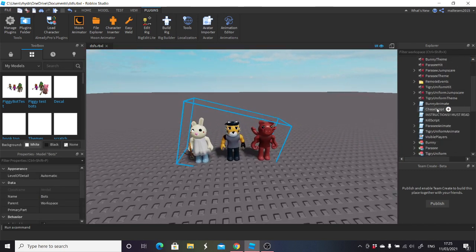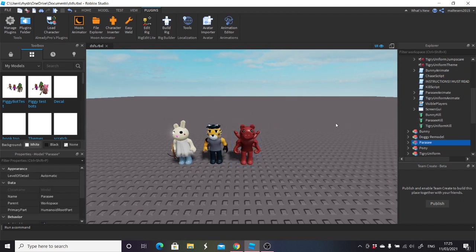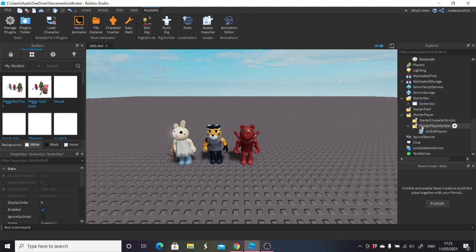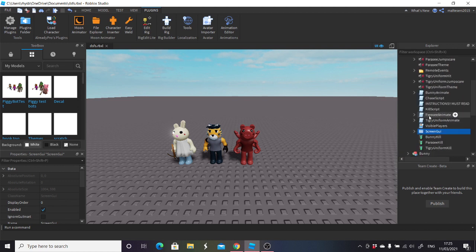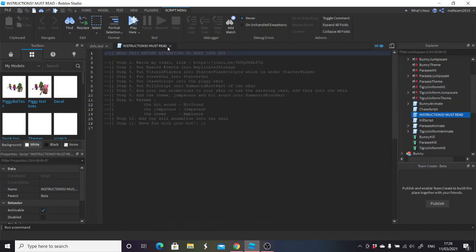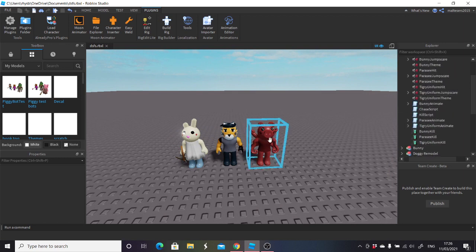I'm not going to ungroup it yet. I'll move the models into the workspace first. Screen GUIs — you can get rid of them unless you're using another one. Just to explain again: screen GUI goes in StarterGui, visible players goes in StarterPlayerScripts under StarterPlayer, and remote events go into ReplicatedStorage. If you've already done that and this is the same world, you can just delete those. We can also delete the instructions. Now we're left with everything we need.